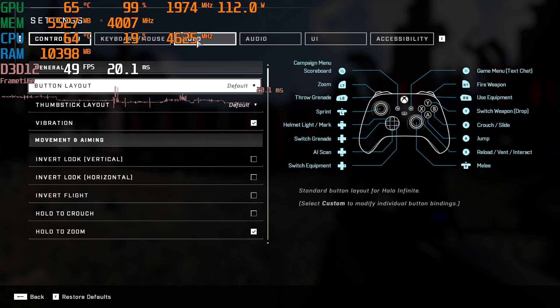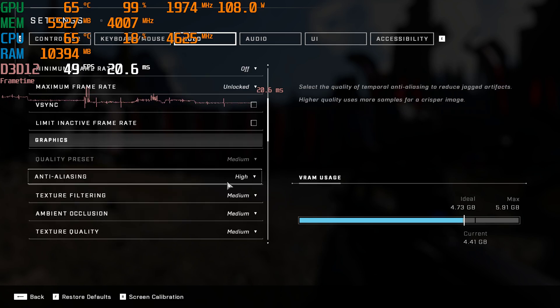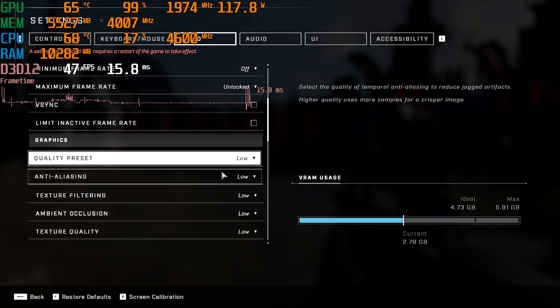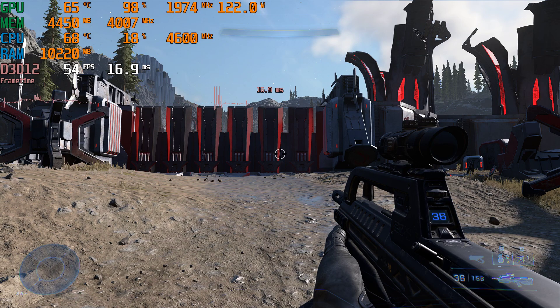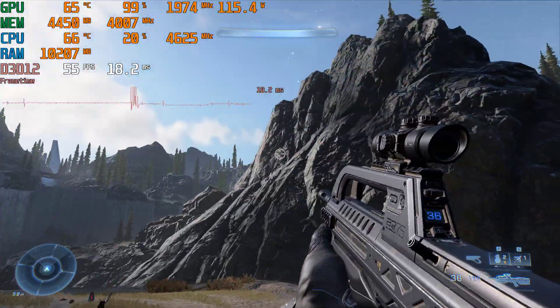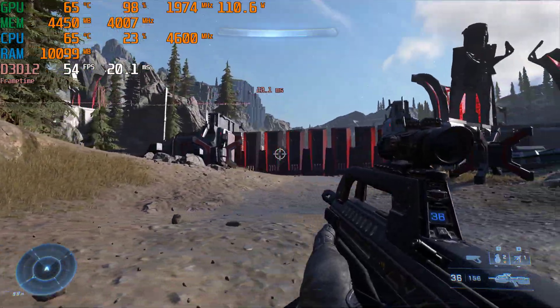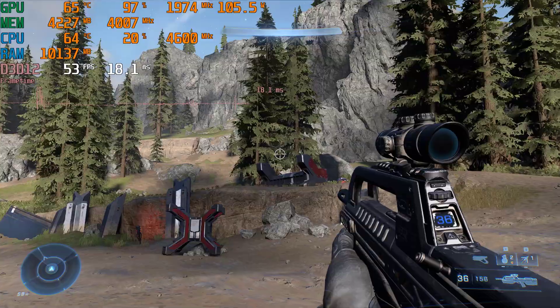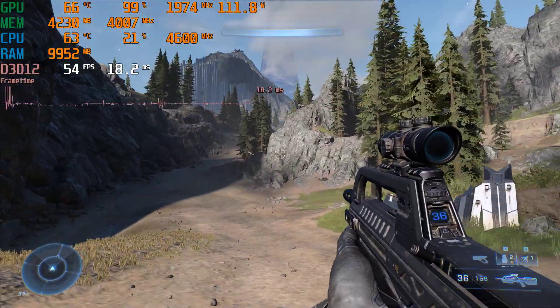Now you might ask: should we go down to low? In my opinion, the difference between medium settings and low settings is significant in terms of image quality. Let's go ahead and take a look. In my opinion you lose a lot, especially in the distance. However, you can also see that we are now up into the mid-50s, so it helps out significantly on frame rate.